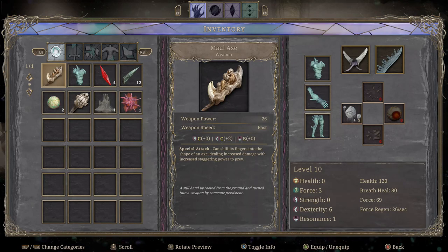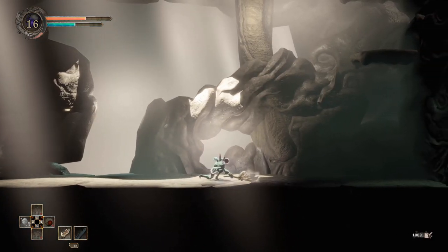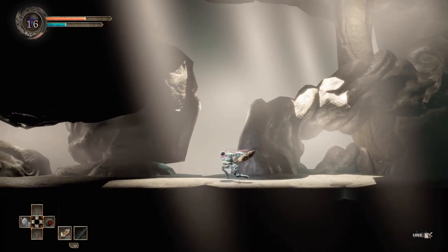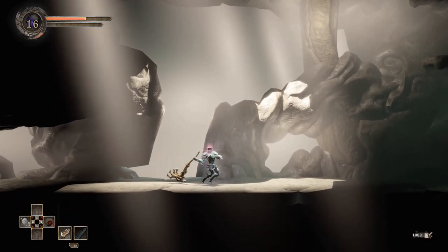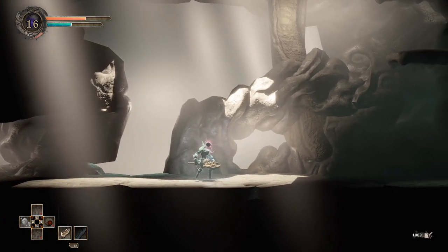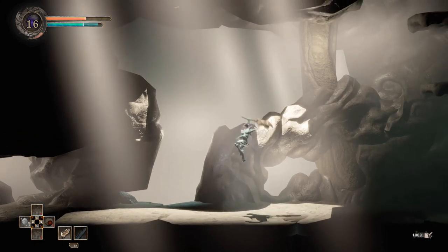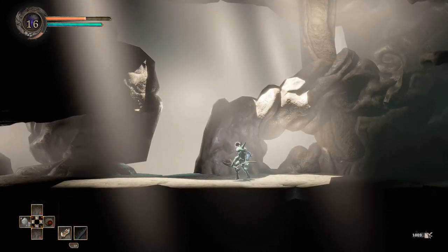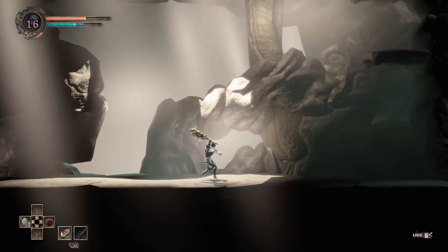First one we have is the Maul Axe. The current weapon power is 26, speed is fast — it does hit pretty fast — and it's C scaling on both strength and dex. You can see a plus two on this because I have plus two on this build towards dex, but it also has a resonance scaling of E. So I don't think it's great on any of them; it's kind of just a good starter weapon. It is the first one you get in the demo. The special attack can shift its fingers into the shape of an axe, dealing increased damage with increased staggering power.